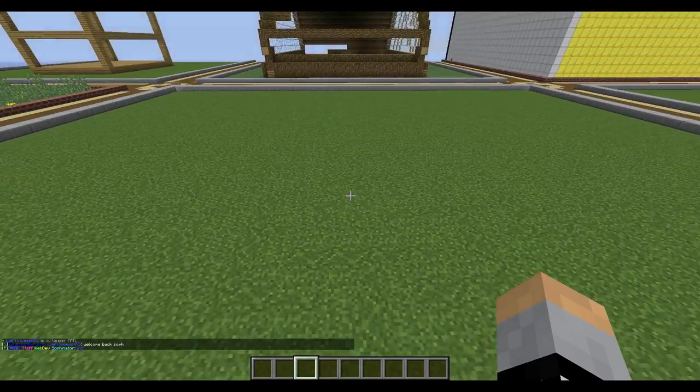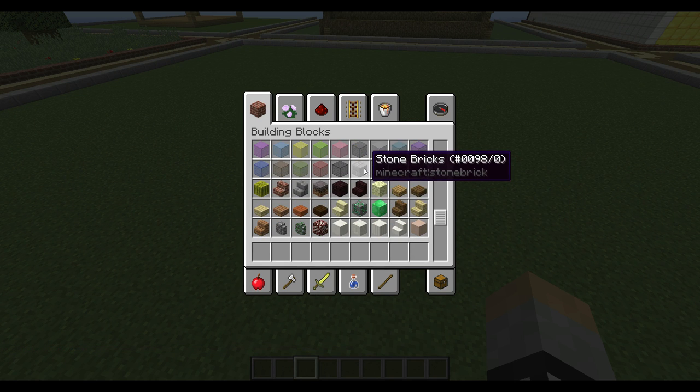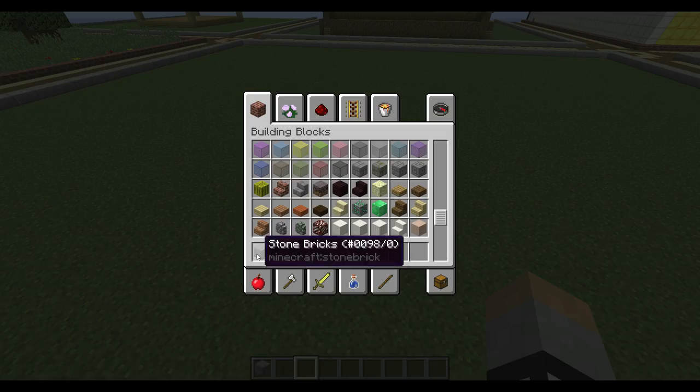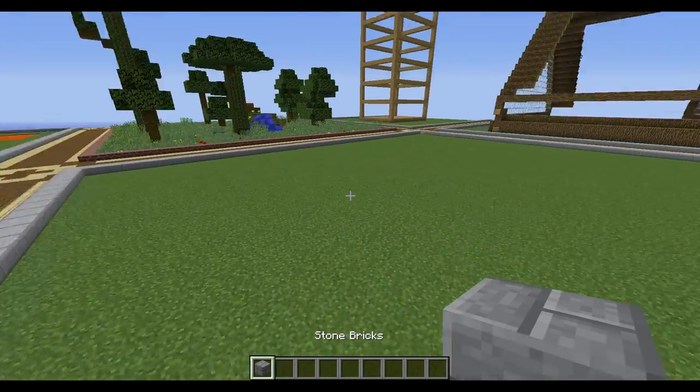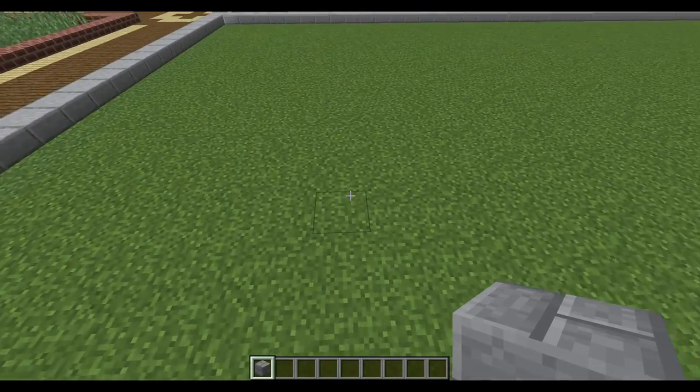First off let's pick our blocks. We're right now in 1.7.9 and we're going to upgrade later. But right now we don't have a lot of resources. I don't use resource packs right now — I'm going to use them in the future but right now I'm not.